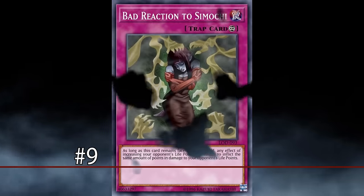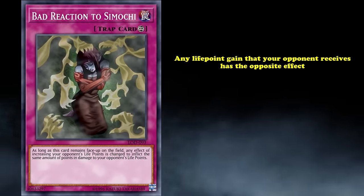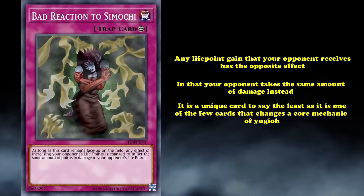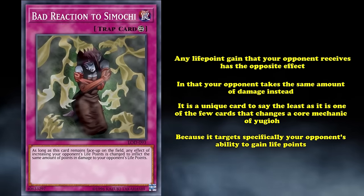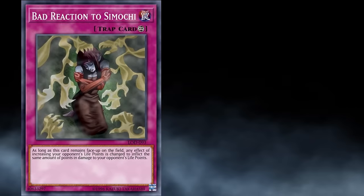At number 9, we have Bad Reaction to Simochi. This is a trap card with the effect that any life point gain your opponent receives has the opposite effect — your opponent takes the same amount as damage instead. Bad Reaction is a unique card, as it's one of the few cards that changes a core mechanic of Yu-Gi-Oh! by targeting specifically your opponent's ability to gain life points. Dark Lord Nurse Reficule does share the same effect as Bad Reaction, so it's not entirely a one-off card, but regardless, Bad Reaction is quite the unique card.